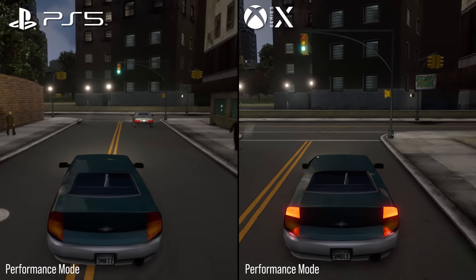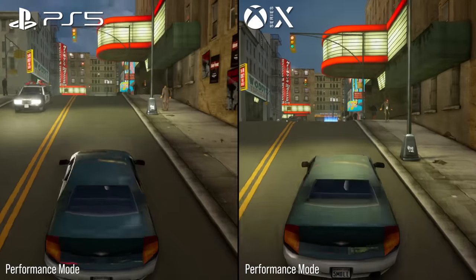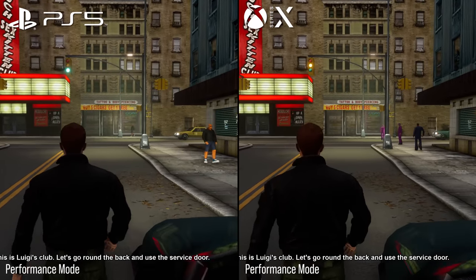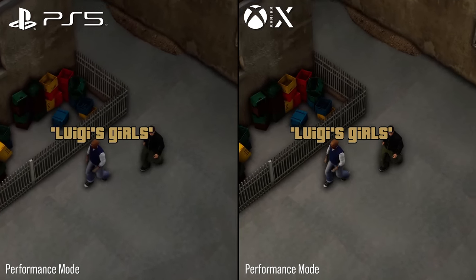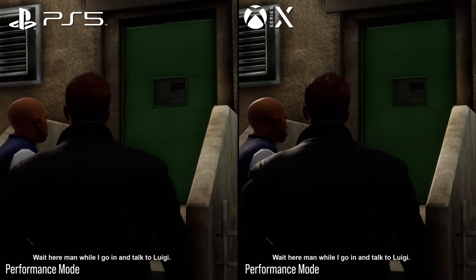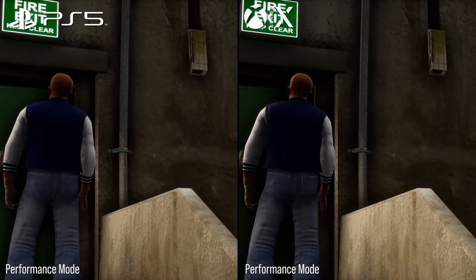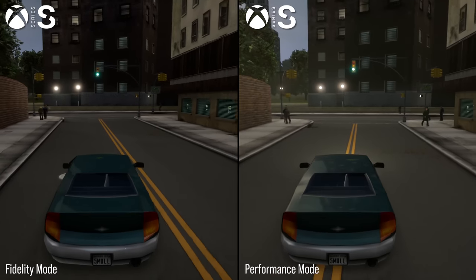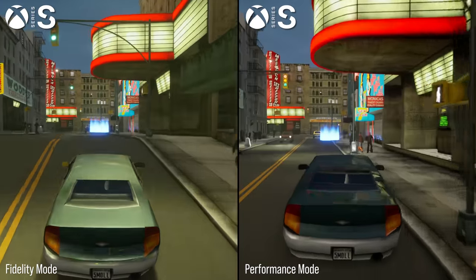PlayStation 5 and Xbox Series X both seem to operate with similar resolution metrics. Both fidelity and performance mode seem to hang around 1800p, with evidence that dynamic resolution scaling can occur, though pixel counts suggest it doesn't scale very often and perhaps could stand to be more aggressive in performance mode. Xbox Series X appears to have a slight overall resolution advantage — just ever so slightly sharper. Series S sits with fidelity mode coming in around 1440p, while performance mode is in the realm of 1080p.